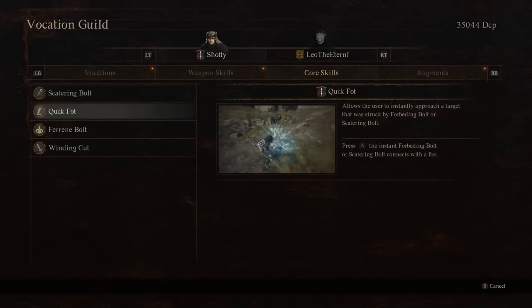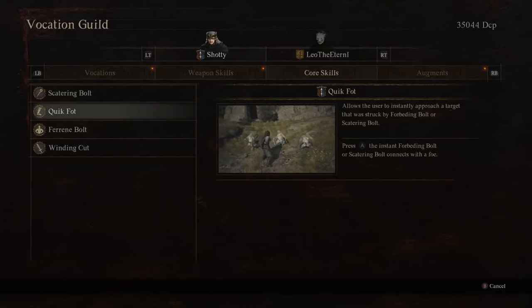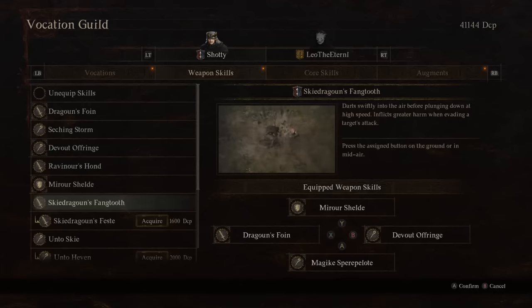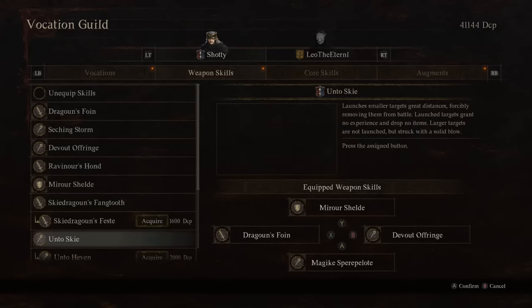There is also a skill called Quick Foynt, which is an upgrade to Foreboding Bolt and can also function as a gap closer, so you can use that instead — the flexibility it gives is definitely worth using. Sky Dragoon's Foyne is similarly worth considering: it launches you upward into the air and then you plunge down, useful for getting on top of enemies or slamming down from height to deal damage. So there are a lot of movement capabilities just in those first two skills.